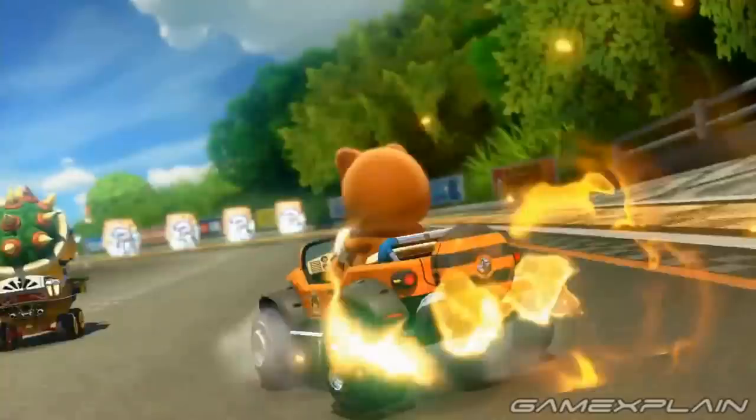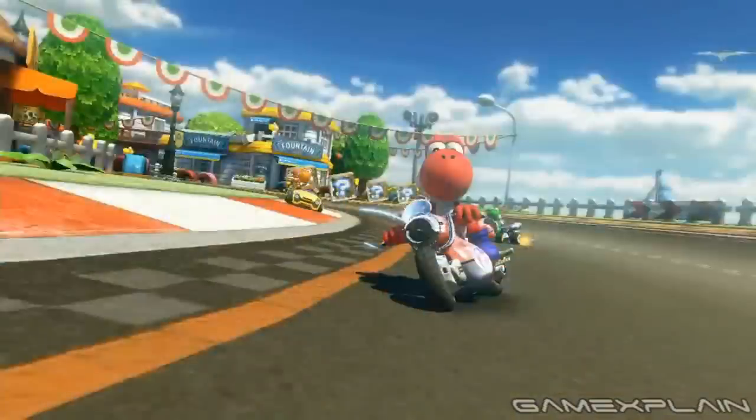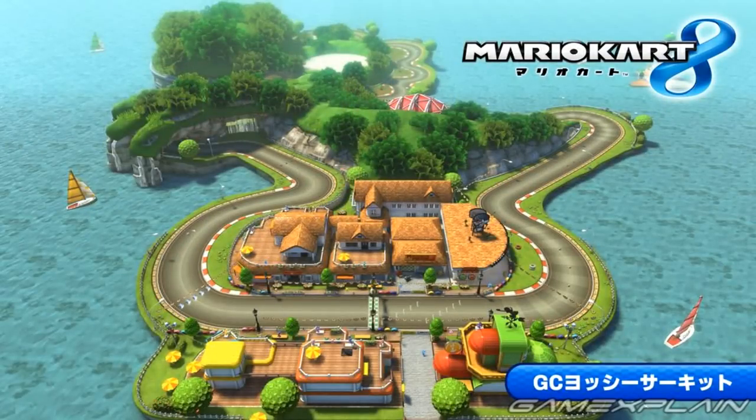Just after the shell is a set of item boxes, but these weren't here originally — they were considerably further ahead around the corner. We can also see item boxes just after the starting line and again near the end of the tunnel, both of which are different locations than in Double Dash. Between that and not seeing any other groups, there may be fewer item boxes here than in the original track.